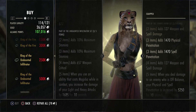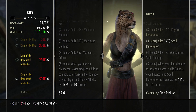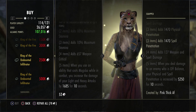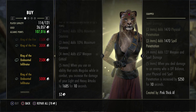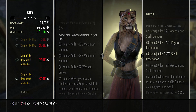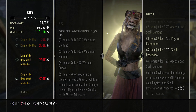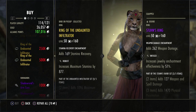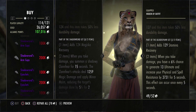Undaunted Infiltrator — if you go into battlegrounds and see someone doing heavy attack max damage, that's what they're running. There's also a similar set called Weaver that gives magicka instead of stamina and spell crit instead of weapon crit. People double-stack both of these to get 10–11k heavy attacks, so if that's your thing, definitely snag it.